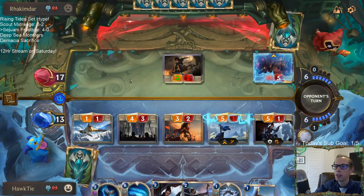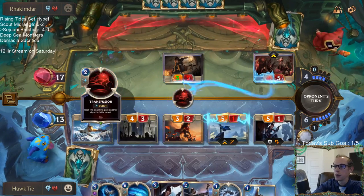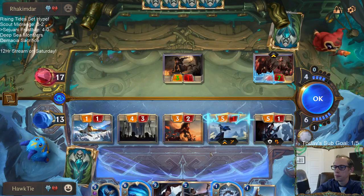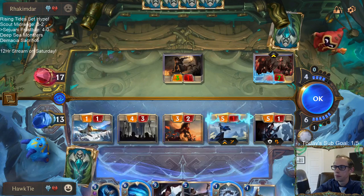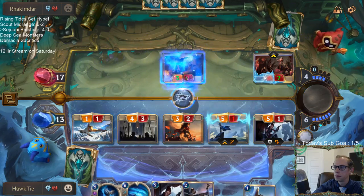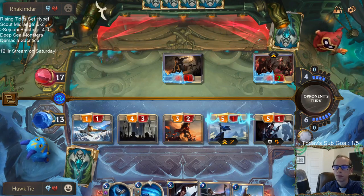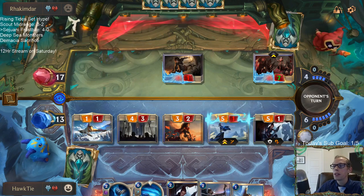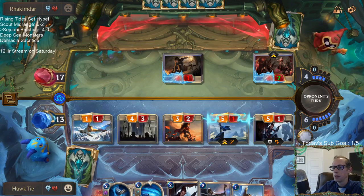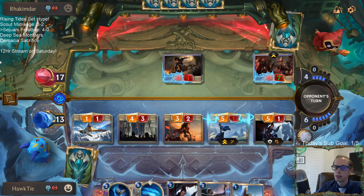Now I wish I would have just thrown this Omen Hawk in front somewhere — just let this Omen Hawk die. This would have been a good turn to have both Ice Field Archer and Trifarian Glory Seeker. Yeah, I could have just quick-attacked with Ash the previous turn — I kind of forgot about that thing being frostbitten and not needing the quick attack. I should have just quick-attacked Ash the previous turn — you're right, Chaos.